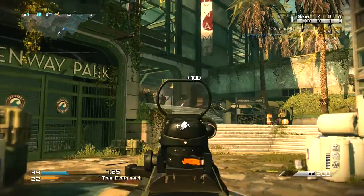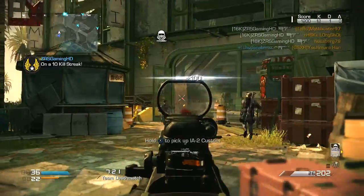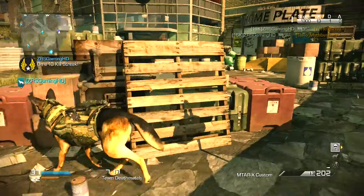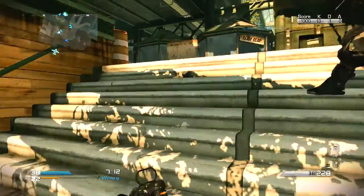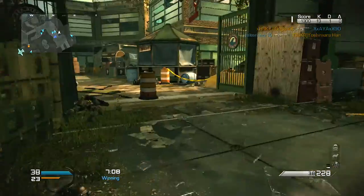I do this in this order because I feel like the perks are far more important than the attachments. Because let's say if you swap the red dot for a holographic sight or extended mag, it's not gonna change the class that much. But if you swap Sleight of Hand for another perk, it's gonna change it a little bit.